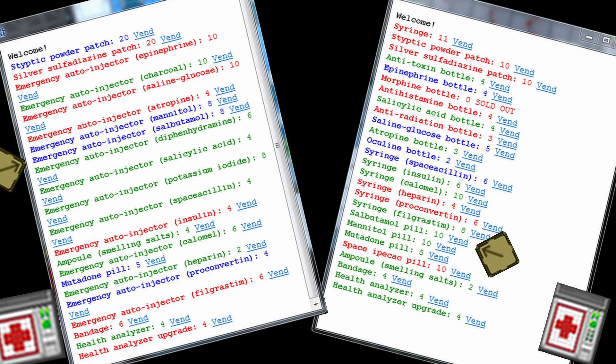Salbutamol, which comes in these lovely blue containers, is kind of a complement to and a limited substitute for CPR — which is done by using the help intent on someone who stopped breathing after you've removed any headgear in the way. It helps make up for suffocation damage, and mainly comes in useful when you're treating a lot of stuff at once and just don't have time to perform CPR. This'll fill in for CPR, letting you do more important things like stopping bleeding or removing the 2x4 stuck in someone's chest.